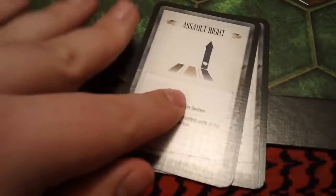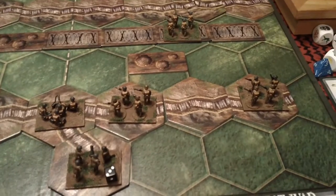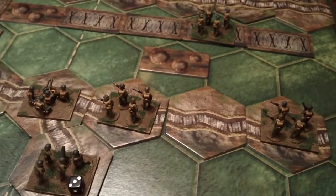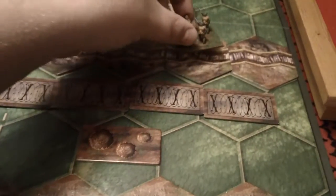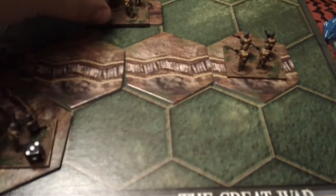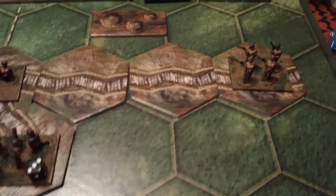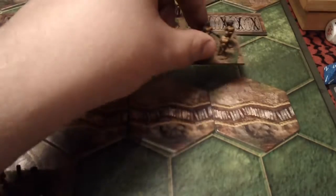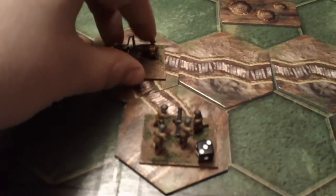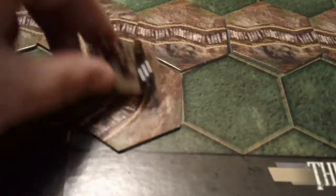In this situation that was assault right, which means I get to move all of these units. These units are going to move as far as they can without getting into any combat. He's going to move up twice, he's going to move up once — twice — and he'll move up once, twice. The machine gunner I'm going to move up here, and the mortar team will go up here.